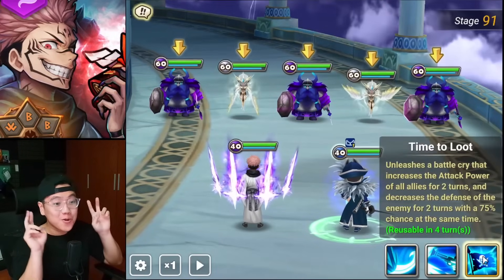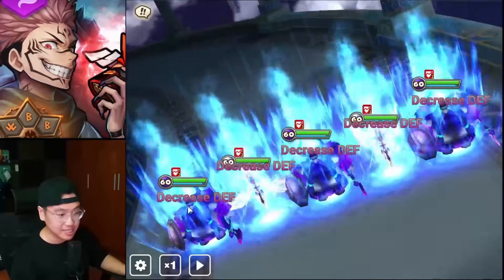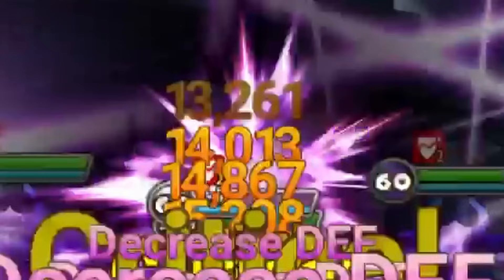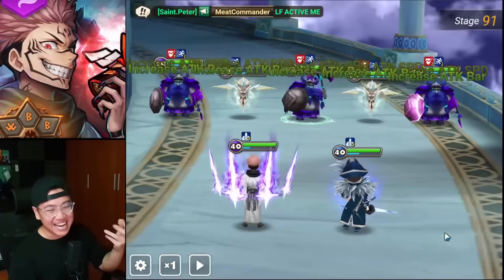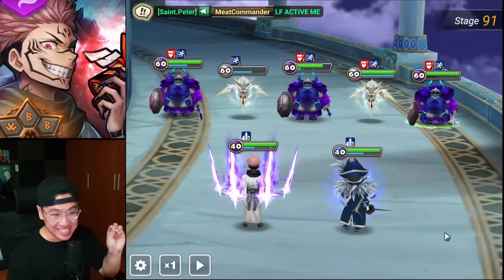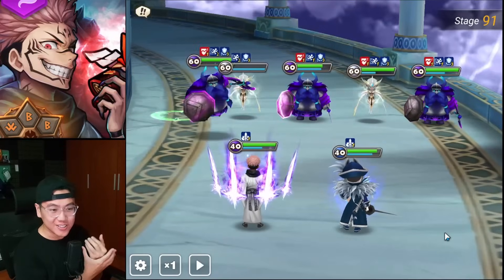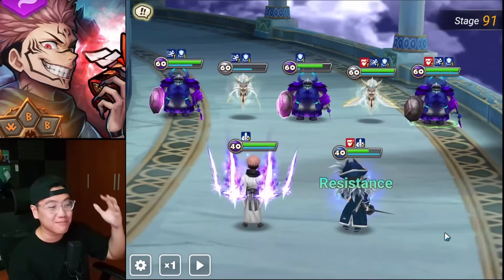Now let's compare to a normal setup — attack buff and Defense Break from Galleon, the most typical setup you're going to get. So 15k times 6, not too bad, pretty decent damage. With the ultimate setup, you're doing 42k. That is mind-blowing.